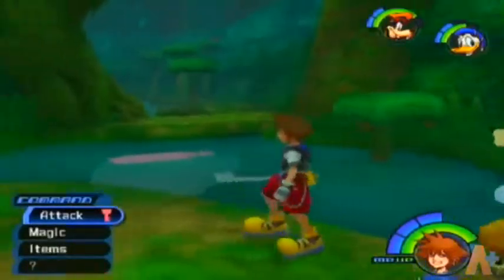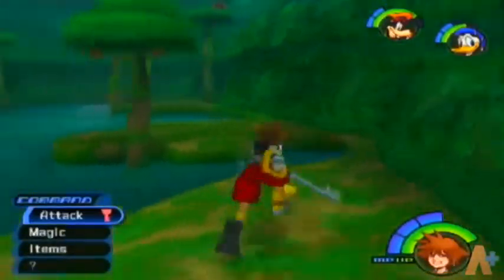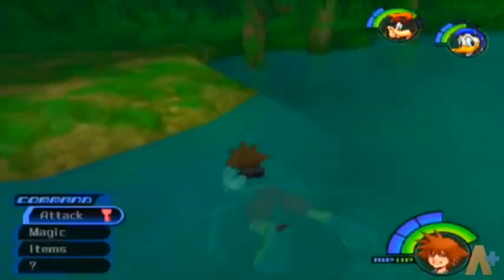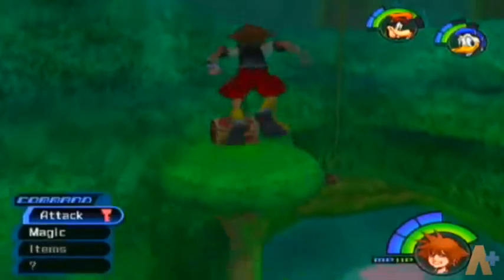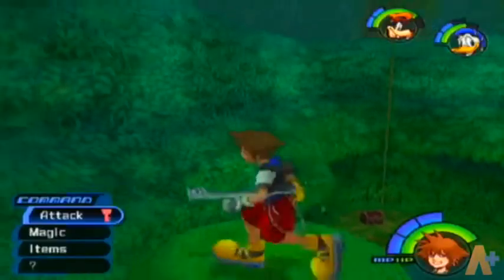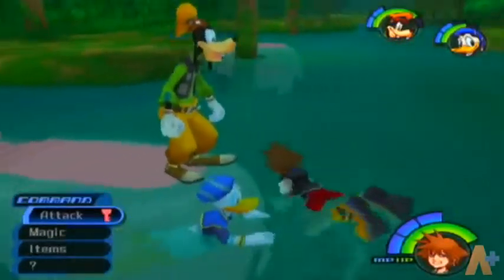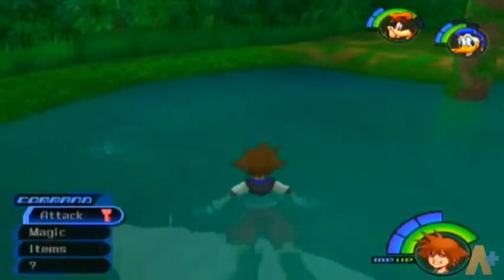Poor hippo. They like being used as platforms — scientific fact. This place is actually really annoying if you're not good at the platforming, because you can't just climb up on any platform — you have to go to specific lowered ones, and the hippos are just... very meh. Pro tip: you can use the keyblade to extend your range a bit, to jump to places you're not supposed to be able to. And that's how you get on this hippo.